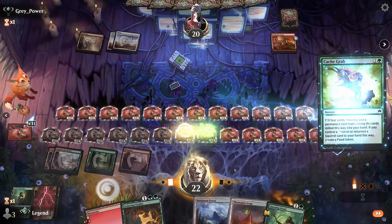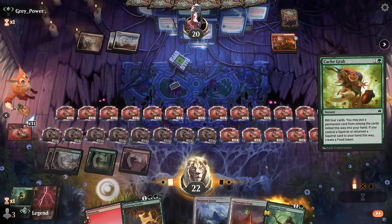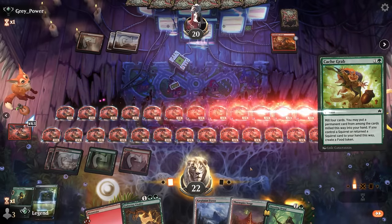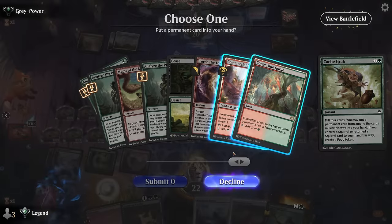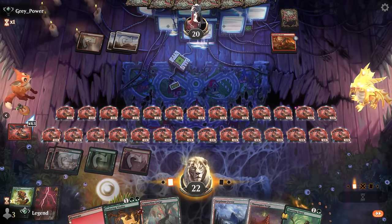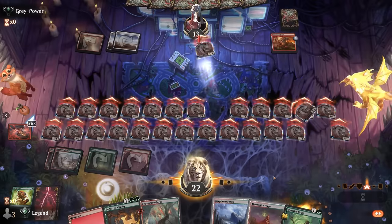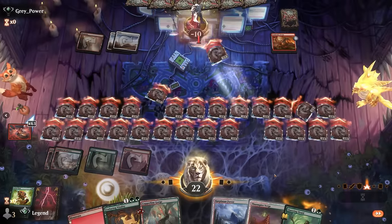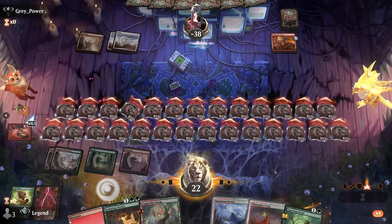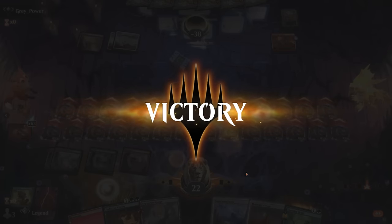We can still Cash Grab — best case scenario, find another Questing Druid — but we might already have enough here. Let's turn the team sideways: I'm counting over 20 damage, quite a bit more. It's easy to lose track of how many copies you already have, and that'll do it. On to the next one.